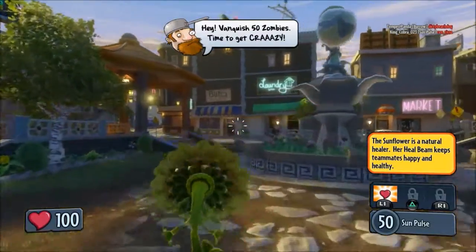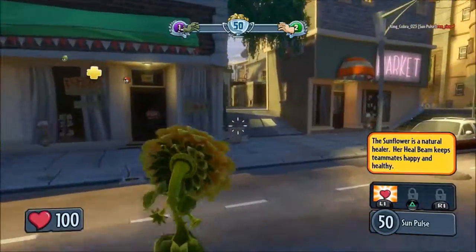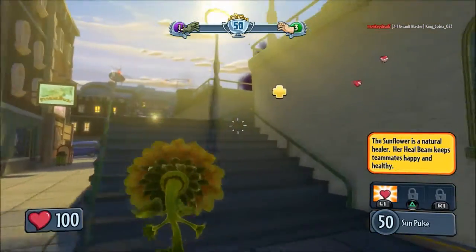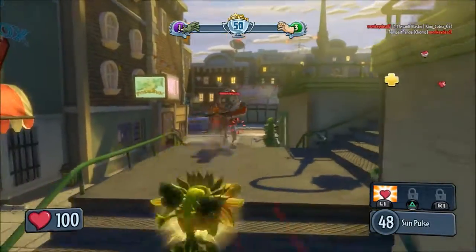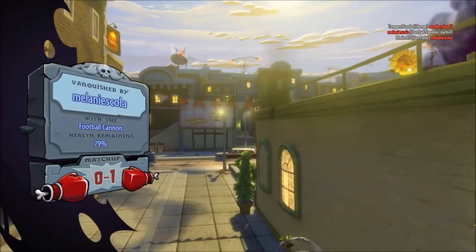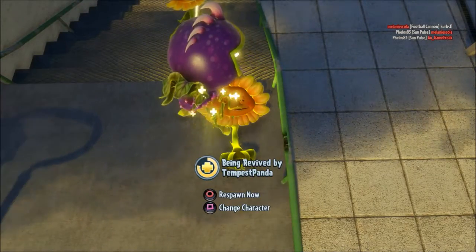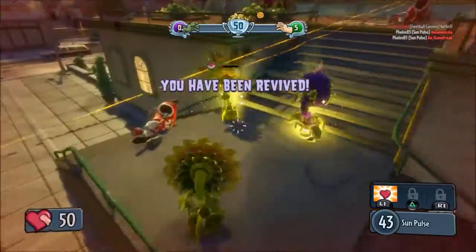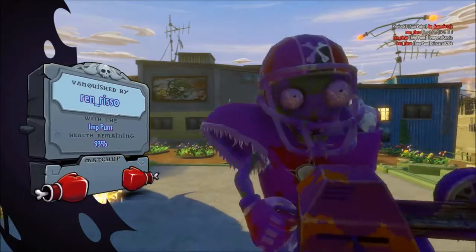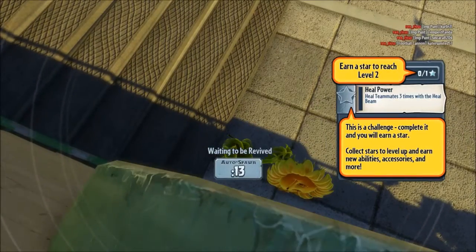The Sunflower is a natural healer — her heal beam keeps teammates happy and healthy. We have 50 Sun Pulse and we'll try to use the ability to our fullest. Some Sunflowers can revive really quickly.